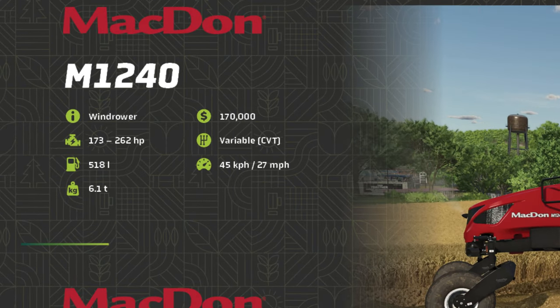Back on to the Windrower — it is $170,000, has a configurable horsepower of 173 to 262 horsepower, so I'm assuming we are going to see a couple of configuration options there for the engine type. Transmission is a variable CVT, 518 litre diesel tank, road speed of 45 kilometres an hour, and it weighs 6.1 tonnes.